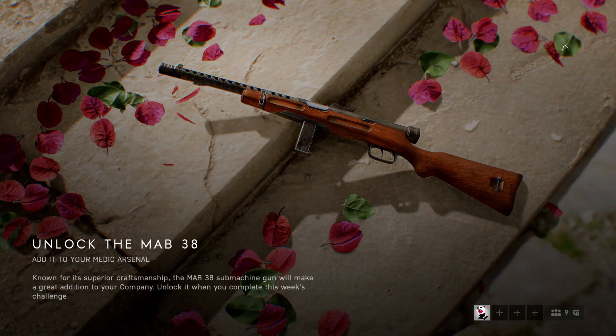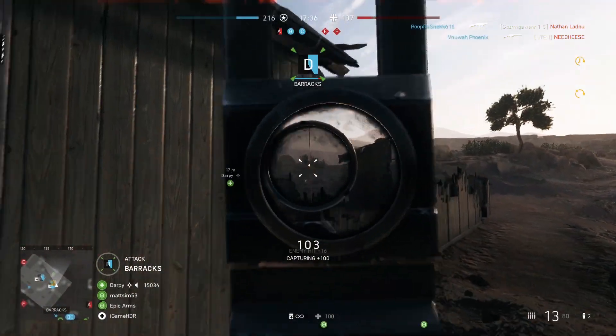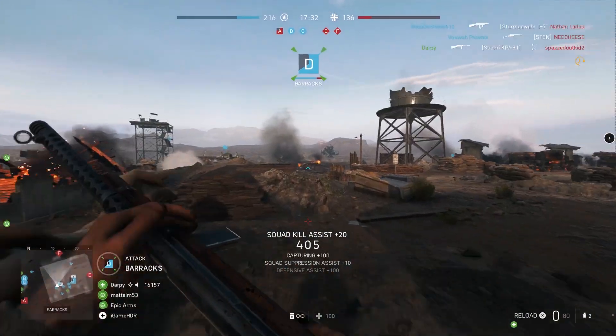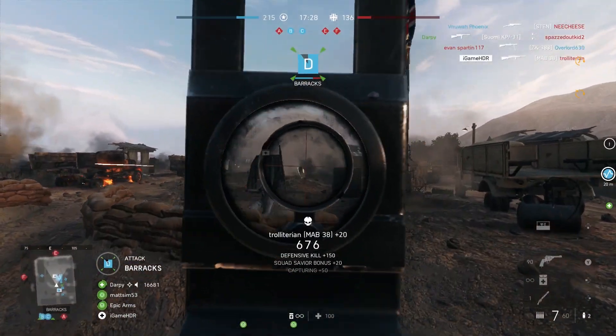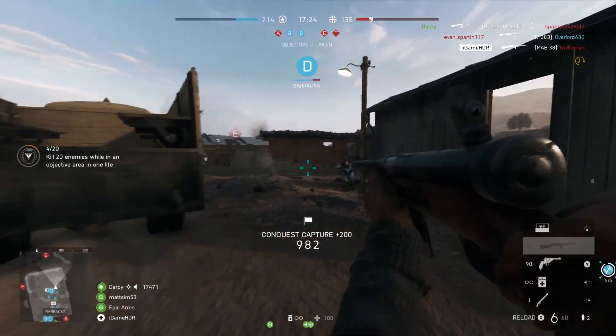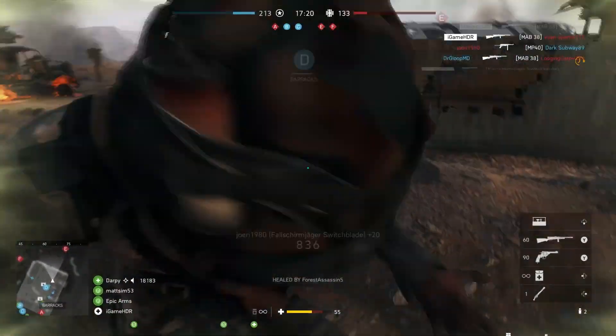If you look closely, you'll notice that there are two triggers for this weapon. Instead of a switch mechanism for changing between fire modes, Beretta decided to use two triggers. The back trigger allows the user to fire the Mob 38 at full auto while the front trigger was the semi-auto fire. This is also the same within the game, but you shouldn't find yourself having to switch between different fire modes that often as the new SMG is a laser beam even at full auto.